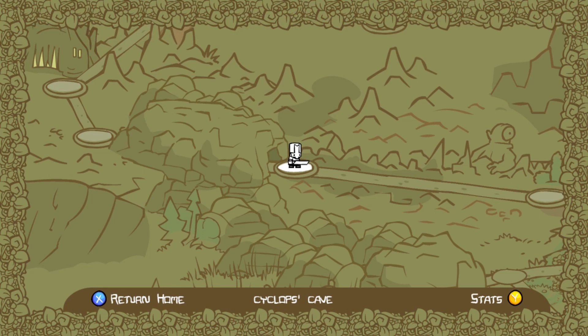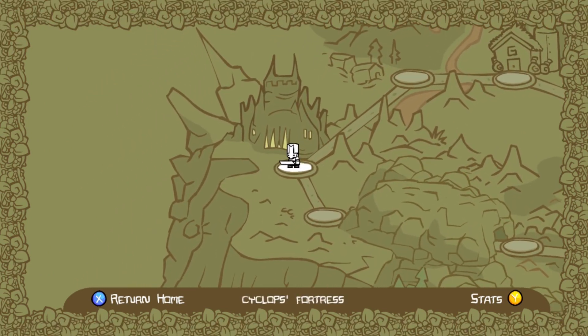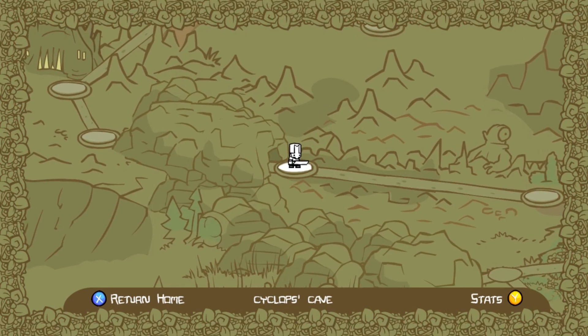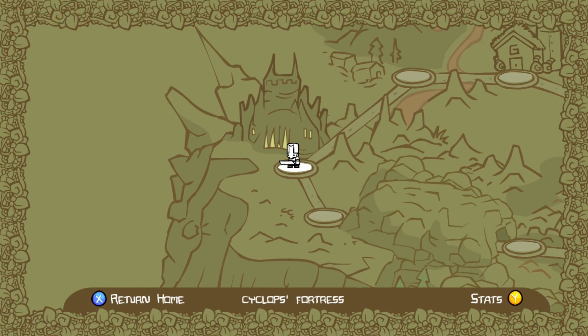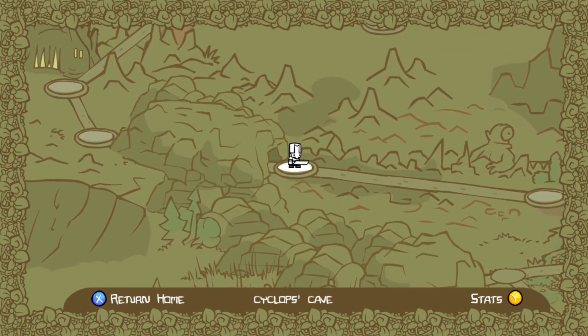Hey everyone and welcome to another guide. This is NinjaTalks and today we are gonna get up to the Cyclops Fortress and beat the Cyclops. In this video we're gonna start in the Cyclops Cave, through Cyclops Gate, and get to the Cyclops Fortress. Let's start Cyclops Cave.